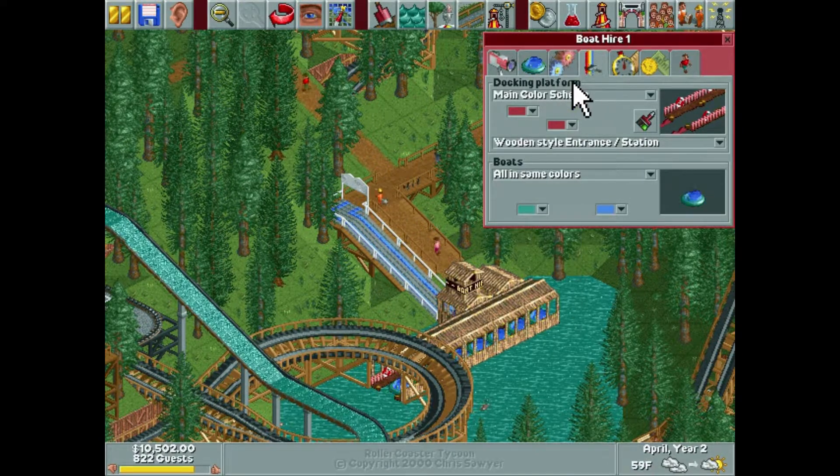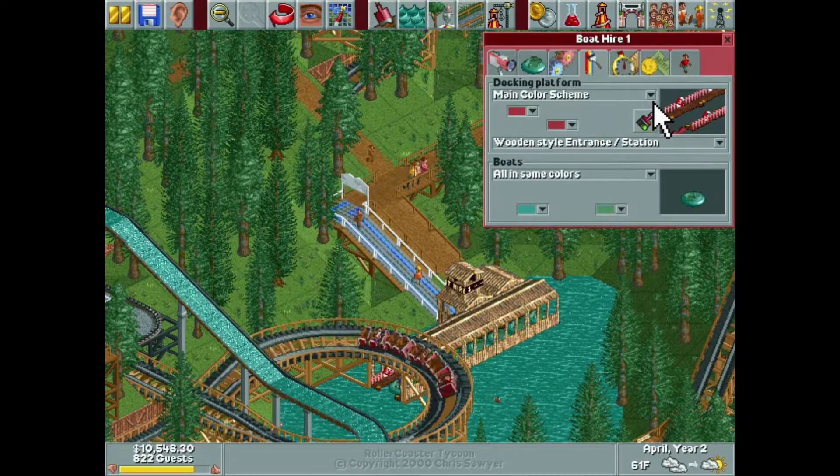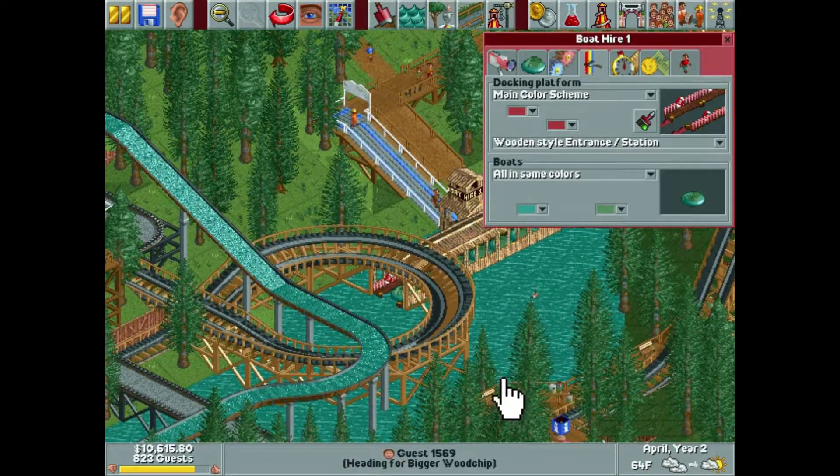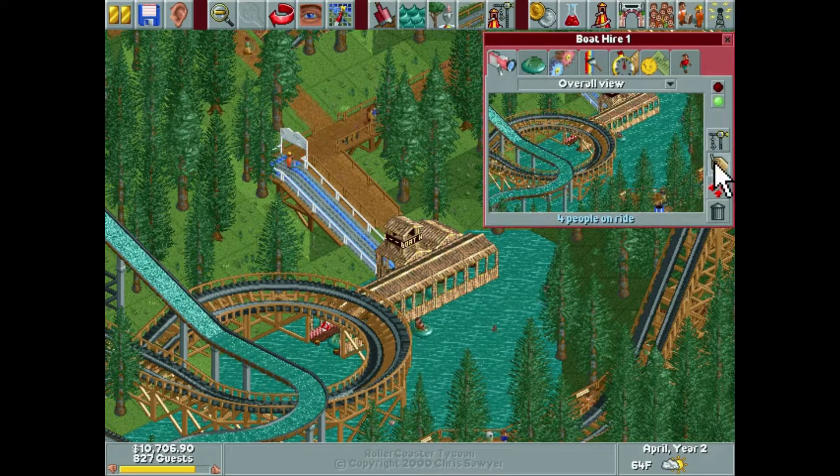Oh, so boat color — what if we do blue and green? That's kind of nice. I like that. It kind of goes with the lake and the scenery very nicely. If that guy goes all the way back to the station already, that's going to be the shortest — okay, he's making some turns.